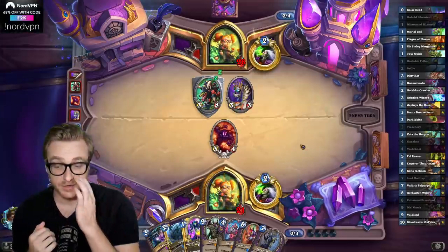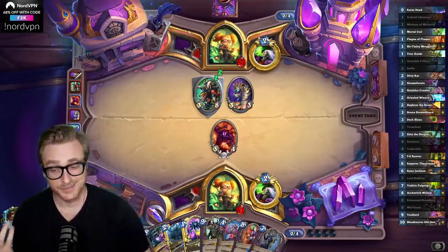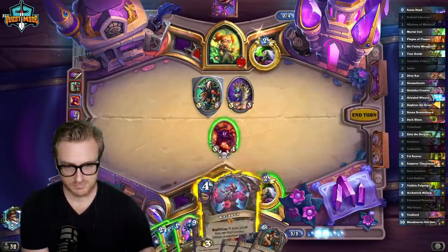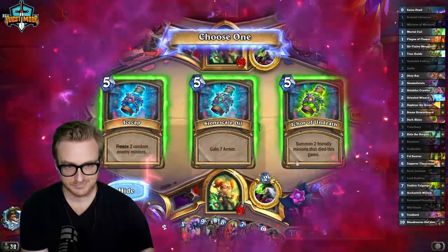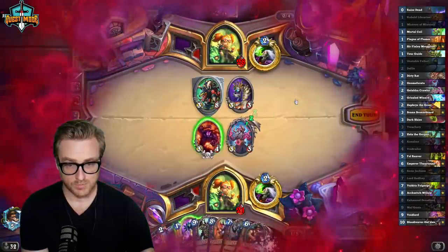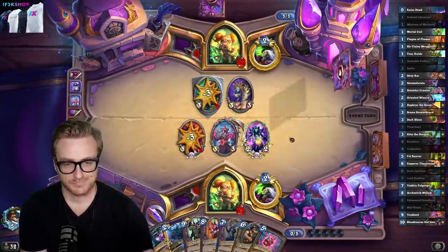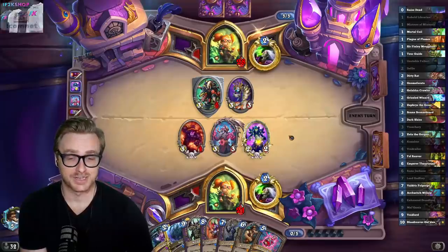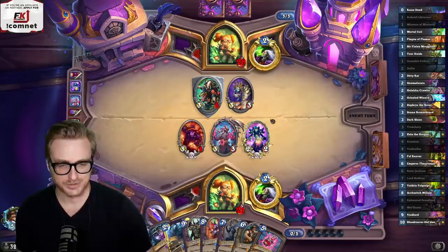That might be a problem. You can end your turn now, or you're welcome to concede — either one. Concede's probably appropriate here, right? Just gonna get a 5-5. I think we would have to try really hard to lose this game. What is Treachery for? Giving our opponent minions. So if we just feel like being generous, we can Treachery something.